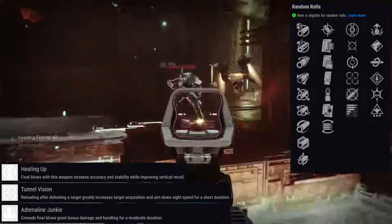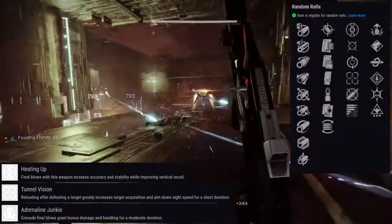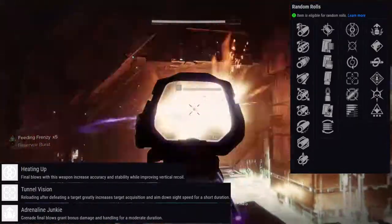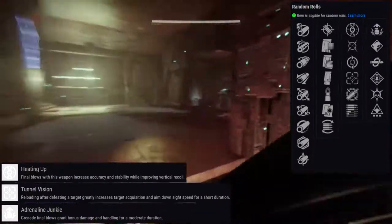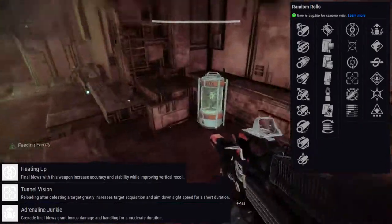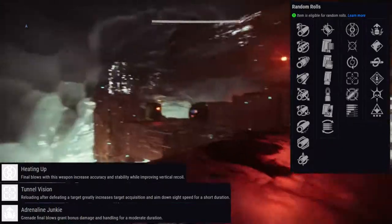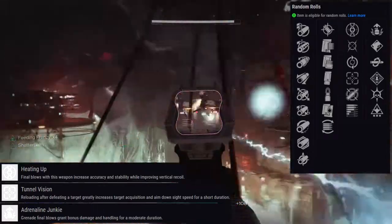Immediately I already have a few rolls I would go for — the perks on it are really good. The fact that it's a 720 will probably make me want to use it a lot more. What I would probably do is Subsistence with Rampage. As you guys know, Subsistence got a good buff — it no longer hurts your ammo reserve, which means you can just use it and not feel bad. Subsistence with Thresh would be an interesting choice as well.